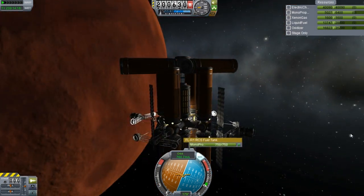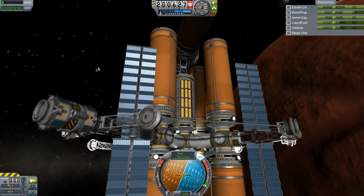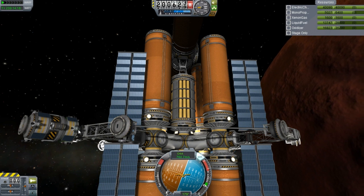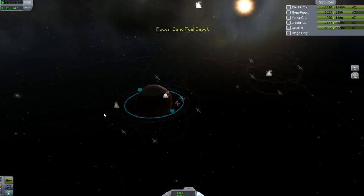There are these units here which I haven't really set up or used for much, but they're kind of the same concept as the big RCS tank we had on the station. I'm considering switching them around, but I'm not sure. Anyway, we'll jump to Ike Base Alpha.